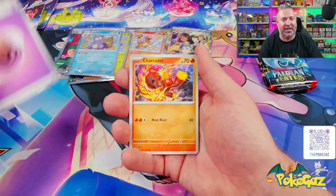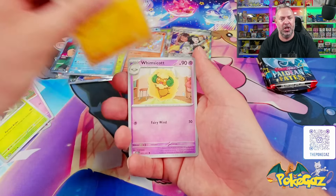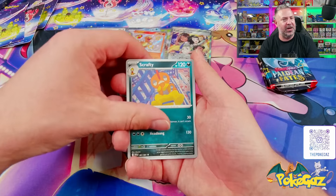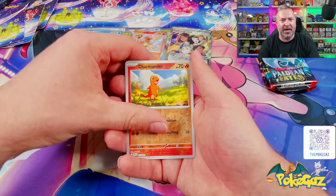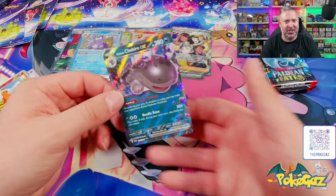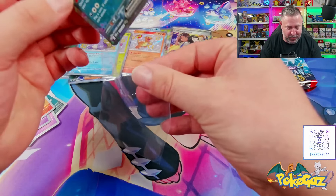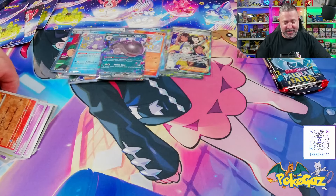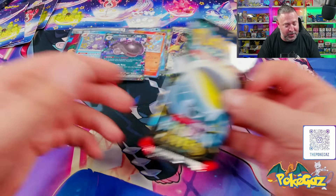We've got a Psychic Energy, Shark Cadet, Raltz going into Toad School, Clobberpuss, Whimsicott, Scrafty, Curlia, Raltz, Charmander, and Clodsire EX. Another half hit, but it's still a hit — we'll take it. These are broken. I don't even know what to say anymore.